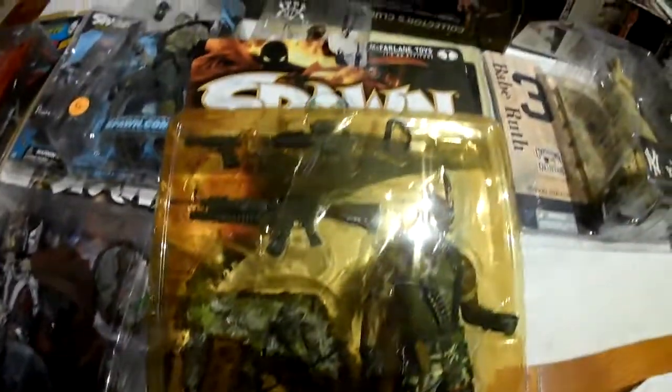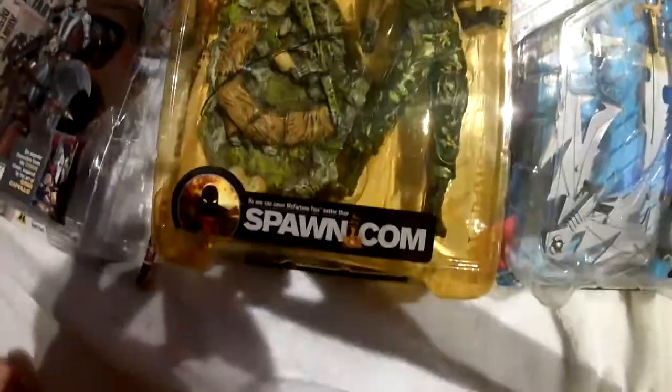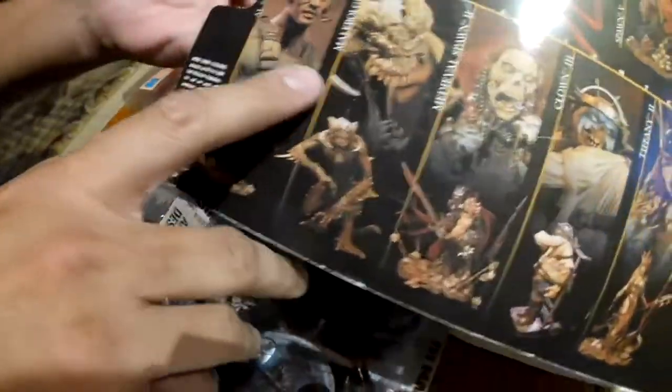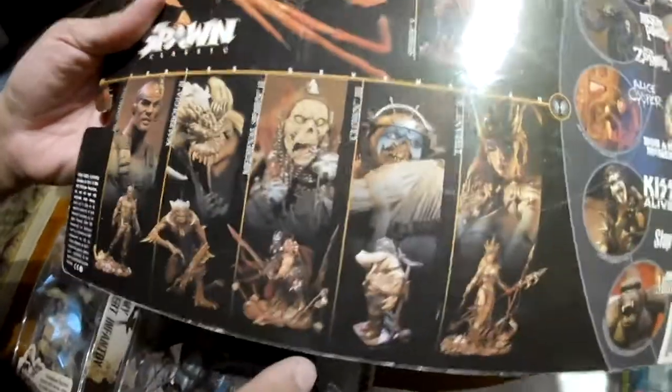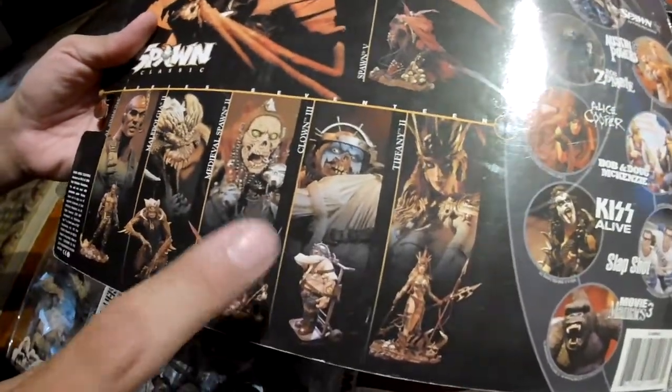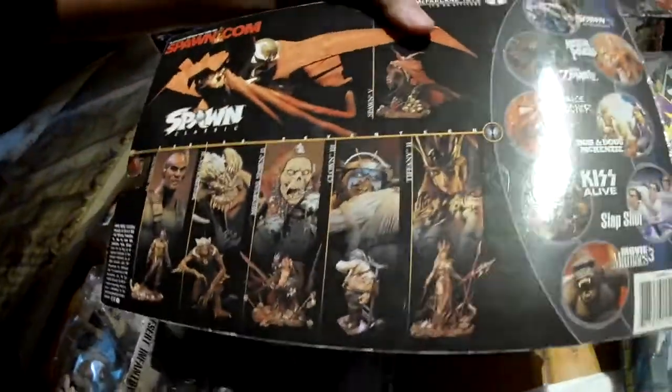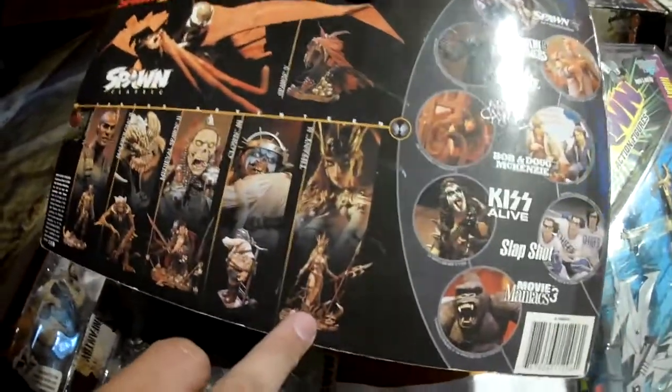Next I have Spawn Classic Al Simmons. There's the back. So I got Al Simmons, Malbolgia 2, Medieval Spawn 2 — I used to have him, I think I did bring him when I moved. Clown 3, Tiffany 2. The Movie Maniacs series was pretty good, I wish I had collected for that.